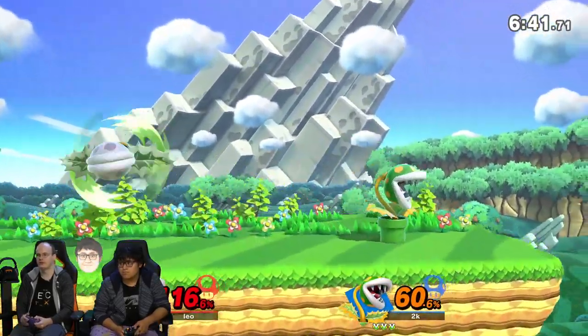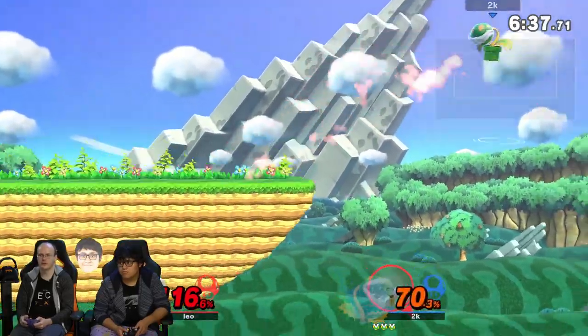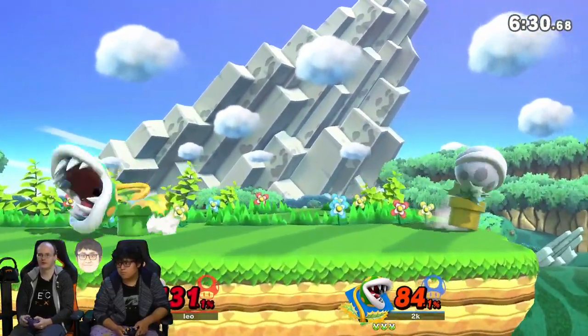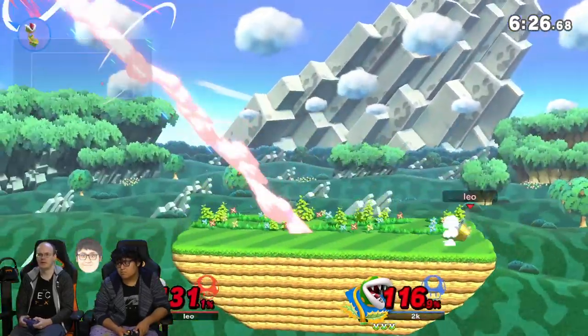He can do ledge trapping and edgeguarding pretty decently. He's pretty heavy and has a good recovery, so he has some good traits. The bad thing is his up-close game isn't that good. He has a two-hit F-tilt — it's just okay — and a little sweep kick that can go into forward air, but he's not amazing up close.